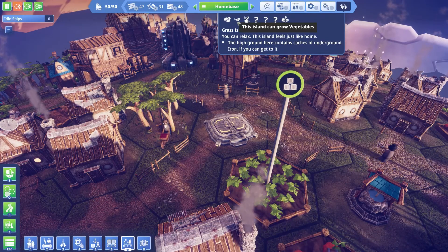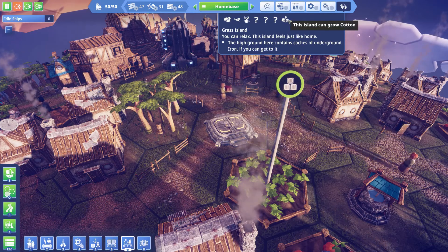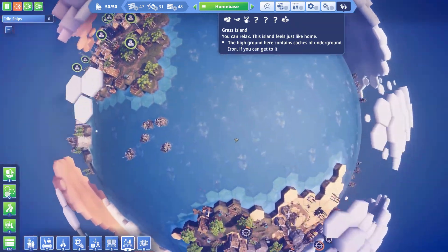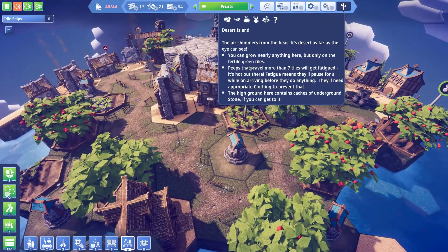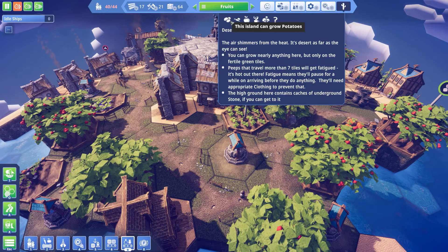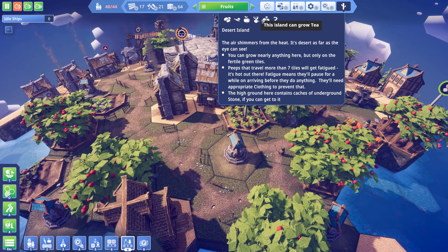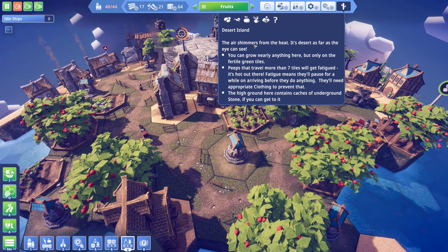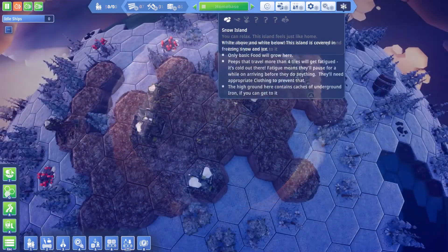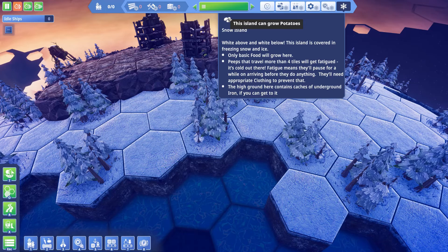Each game starts you off with a few basic fertilities on your home island like potatoes, vegetables and tea. The first two are basic foods and ingredients for more complex food products which you can research later on, and I will talk about them more in this video. Tea is more of a commodity which helps to increase peeps' happiness. The reason I am explaining all of this is so that you understand the need for island specialization. By following the fertilities each island has and the resources on its surface, you can pick a specialization for that island.